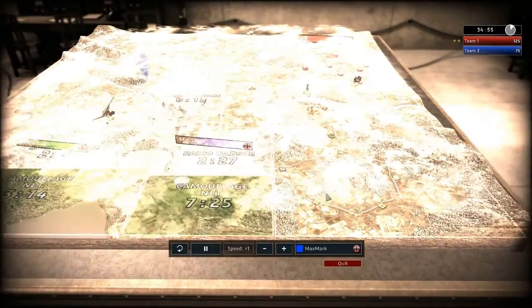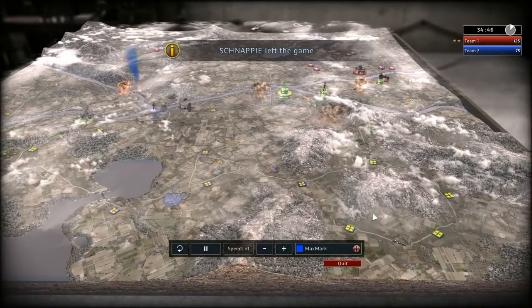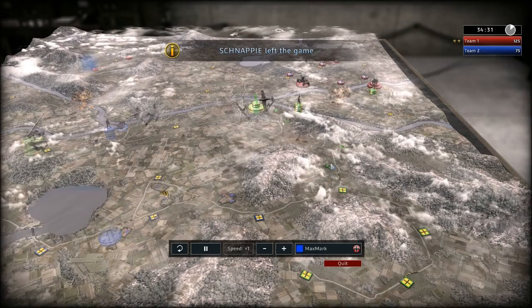I noticed that Snappy, my neighbour, has already surrendered, leaving Galbus Obst here to take care of both bases. I keep mine, and Galbus Obst now has to take care of both sides. That also means he gets a lot of extra money - all the money that was left from Snappy.